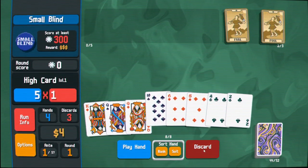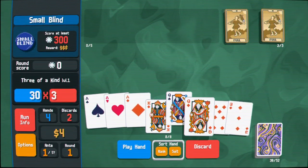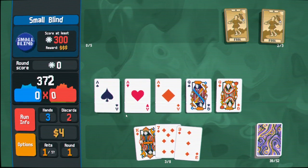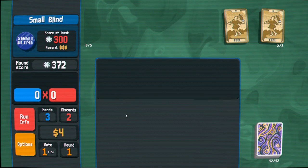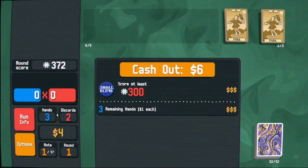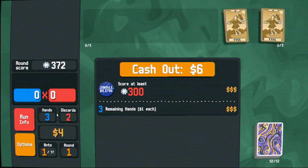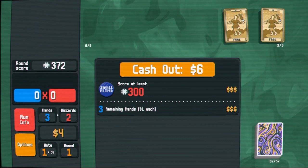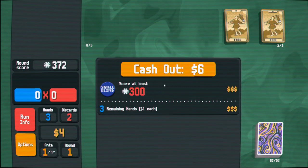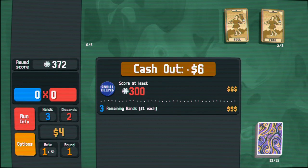Pretty close to something here. You can discard — your discards are here. You can discard a set number of times. Full house seems pretty good. It was good enough. Then you get money based on the blinds, and money for each hand you have left. You can only play a set amount of hands per round. The only way to lose is to not hit the score required before you run out of hands. So having some left does give you extra money, which makes sense — it's easier to make the points when you have more hands.